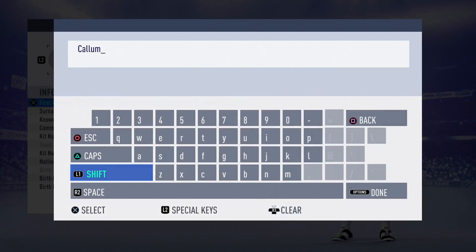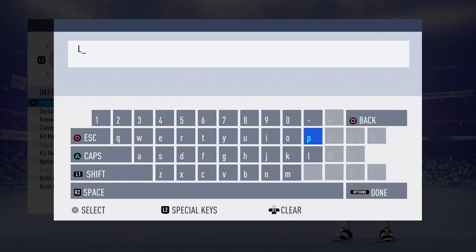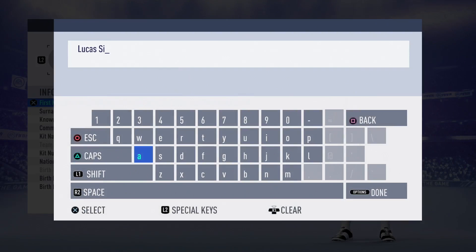First thing you would notice is that the menus look a lot better — not talking about the blue tint, just the overall menus in My Player career mode. They now look a lot better. And one of the second features you would notice is that Ultimate Difficulty is finally in My Player career mode as well, which in my opinion is fantastic.